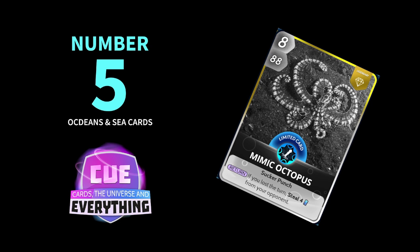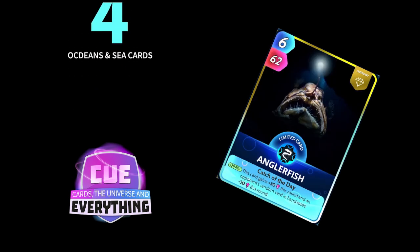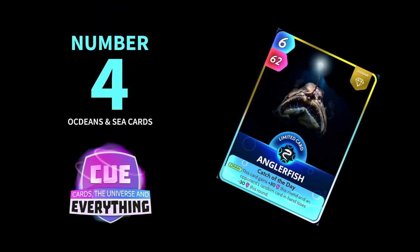Number 4 in our Oceans and Sea cards is the Anglerfish — a great card that you can pretty much play anytime you like. It's 6 for 62. On the draw, this card gains plus 30 this round, and an opponent's random card in hand loses minus 30. Really really good card at number 4 in our countdown.